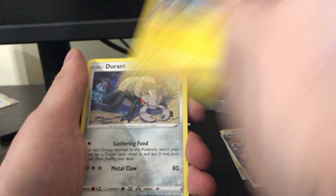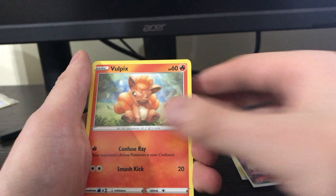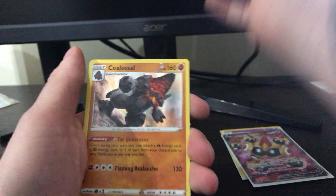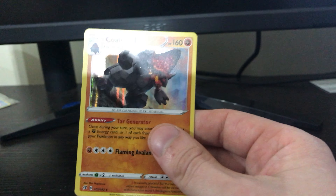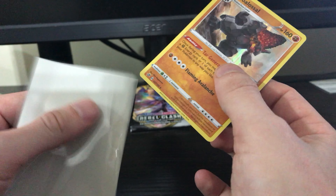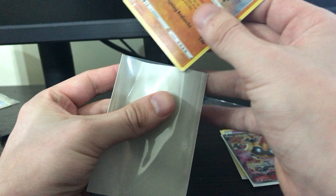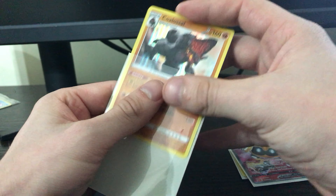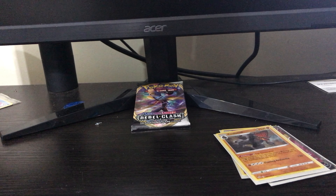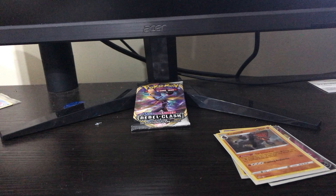Fire Energy, Luxio, Durant, Palosand, Binnacle, Galarian Darumaka, Vulpix, Military, Galarian Farfetch'd, Magma, and a Hollow Colossal. Cool. I've got different sleeves today — I usually use the transparent clear ones but I don't know where they are. I prefer the transparent ones.